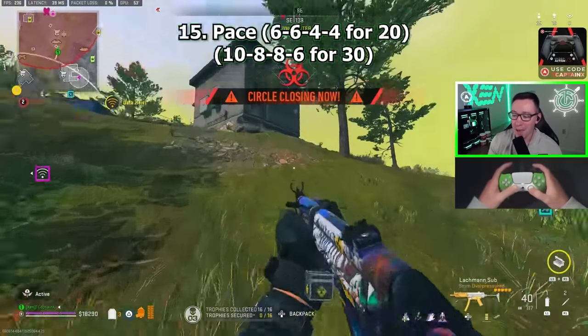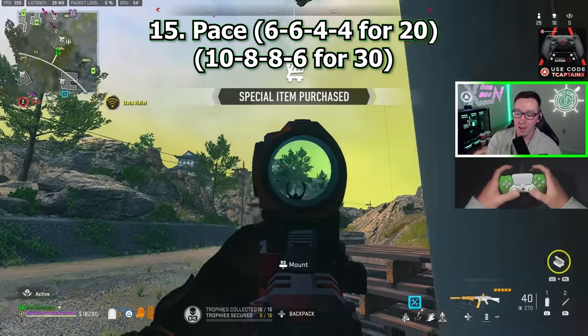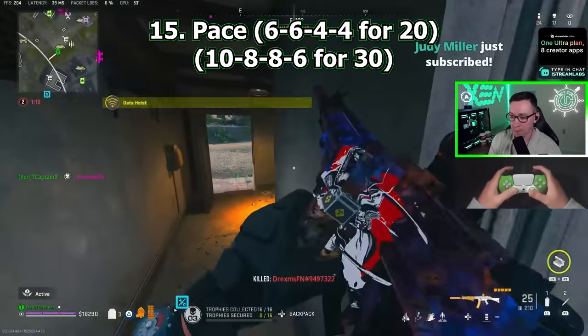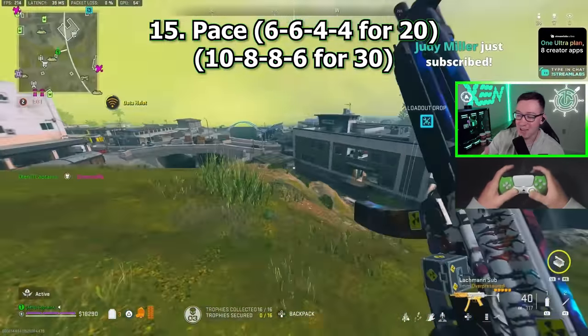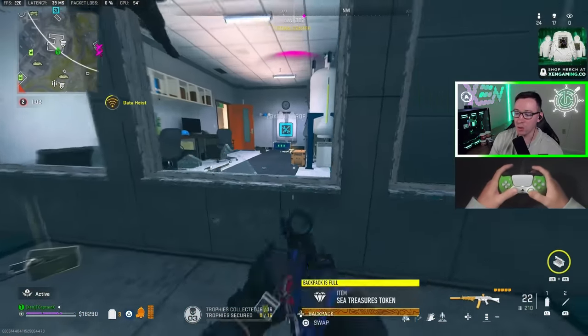Tip number 15: pace. 6-6-4-4 is the pace that my good friend Cup of Joe goes by for how to drop a 20 bomb — 6 kills in the first circle, 6 in the second, 4 in the third, and then 4 in the endgame. For a 30 bomb, I think the pace is a little bit tricky — it kind of varies, but I'd say it's probably 10-8-6-6. We are on 17 right now in the second circle, so we are absolutely on 30 pace.